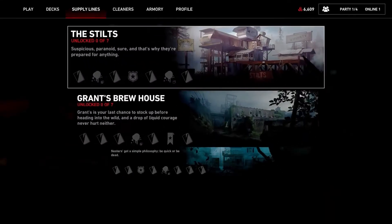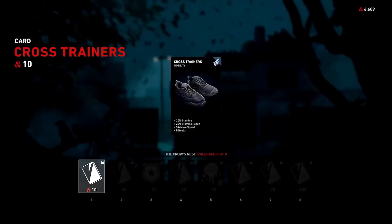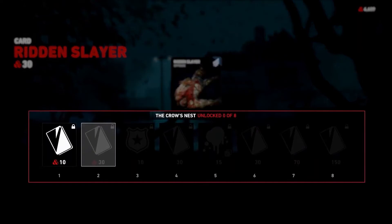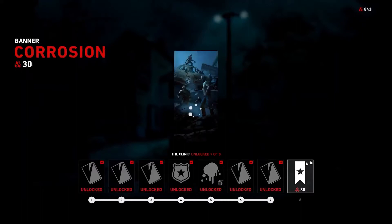Supply lines offer multiple reward tracks with a variety of content to choose from. Progress through these tracks by purchasing unlocks with your supply points. Complete one and unlock new tracks to progress on.